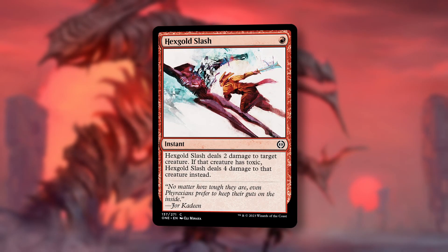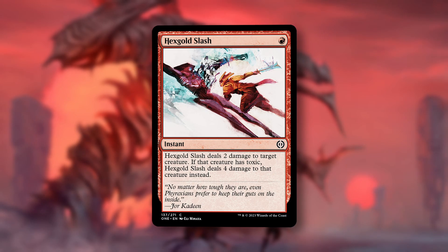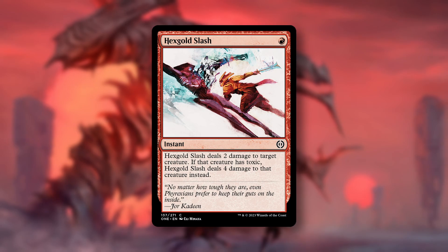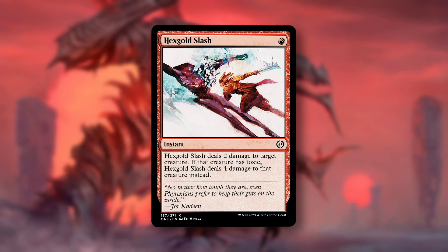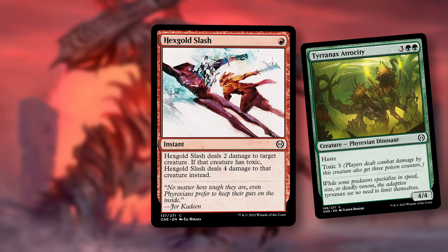Number two, Hexgold Slash. For a single red mana, we get an instant. Hexgold Slash deals two damage to target creature. If that creature has Toxic, this deals four damage to that creature instead. One mana deal two damage is solid, and you'll always play your first copy in your red decks. But getting to deal four to creatures with Toxic is not always relevant, though trading up on mana against something like Nimrazor Paladin or Tyrannyx Atrocity will just decide games.